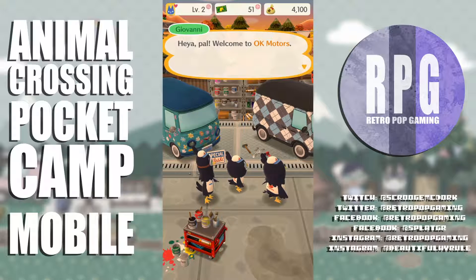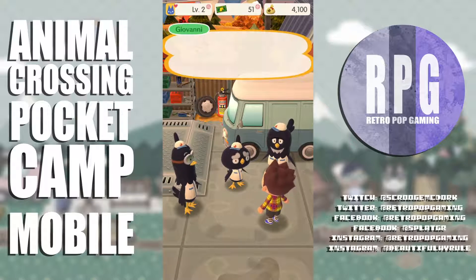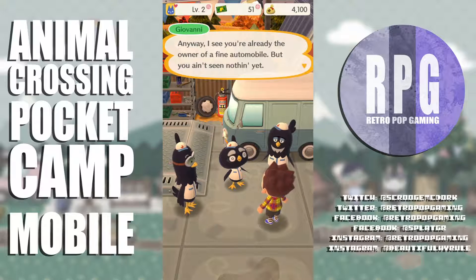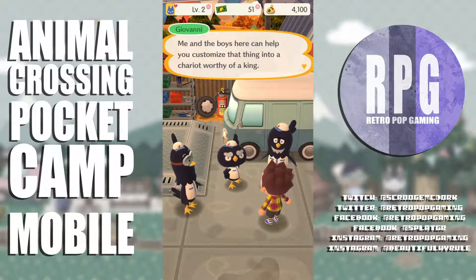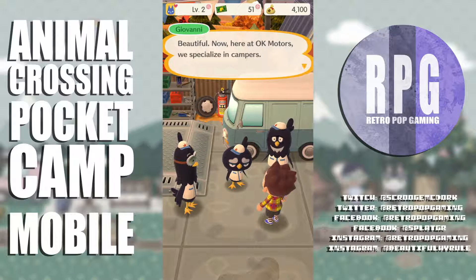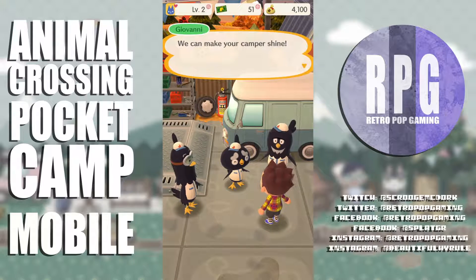Welcome to OK Motors! The guy's name is Giovanni — Isabel told him about me. He says I've already got a fine automobile but I ain't seen nothing yet — he and the boys can help customize it into a chariot worthy of a king. They can make my camper bigger, more beautiful, and shiny. Let him introduce the boys.